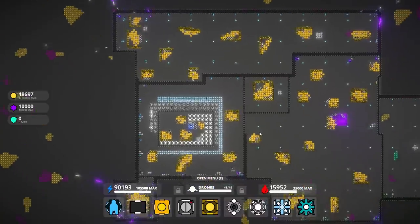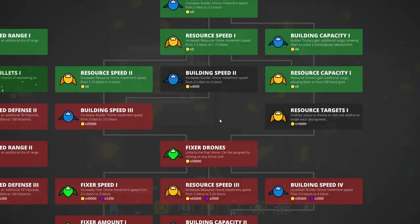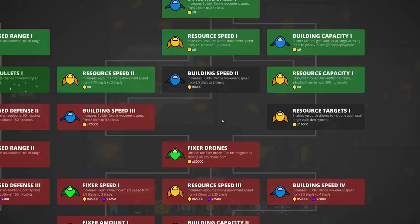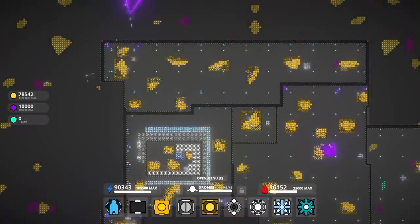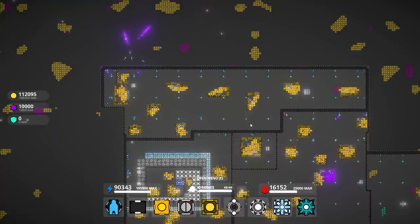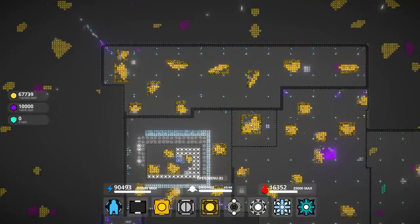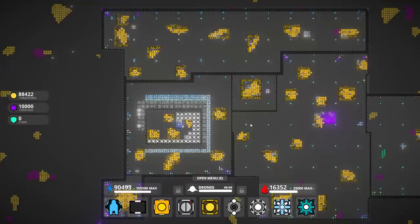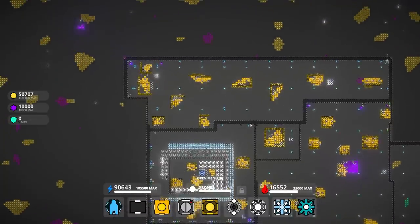All that extra money really does speed things along very nicely. Grab toxic bullets. Additional resource targets per visit - sweet. Now we're getting the miniguns. Mostly I think we're just waiting for sufficient power so I can buy the big guns.